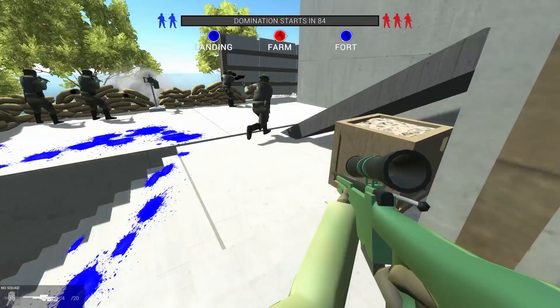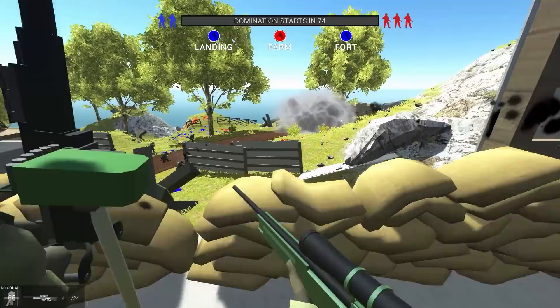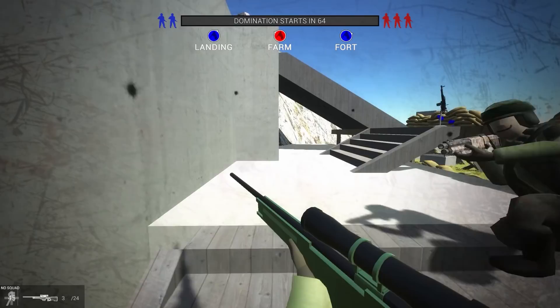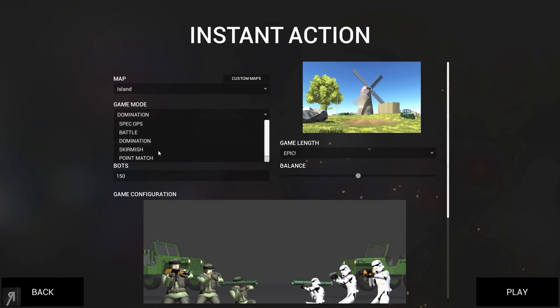So that's how Domination works - you lose a battalion every single time the bar gets to the other side, so you do have time to actually capture things. It seems like we have Capture the Flag and Landing now, so we do have the ability to potentially win the next one. I'm going to go back to the menu because I would actually like to try out some different game modes.